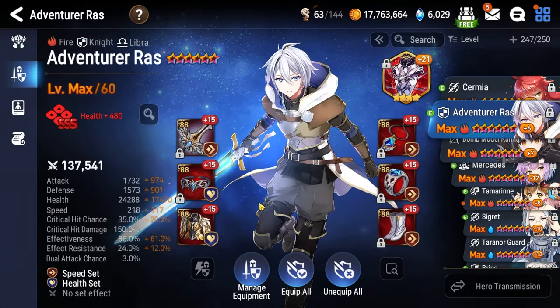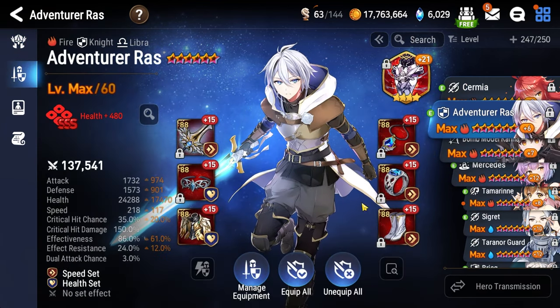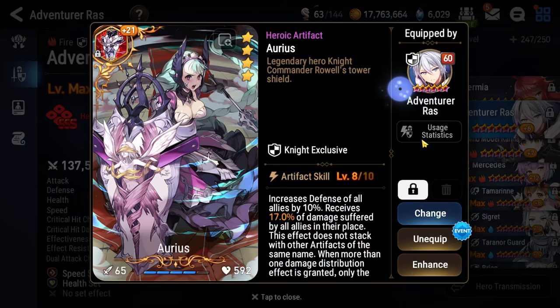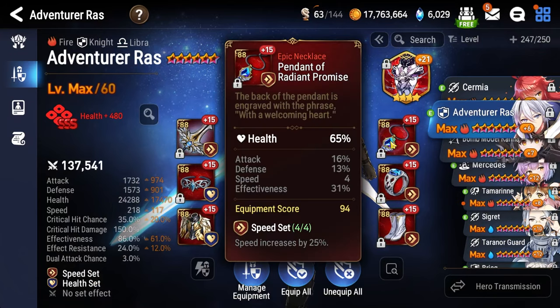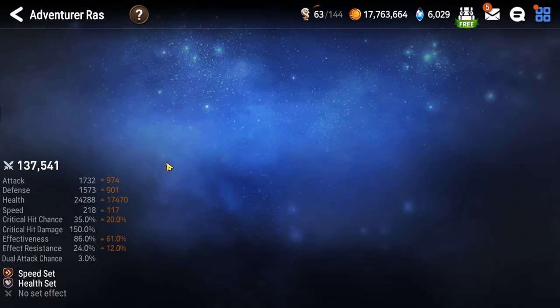For the tank it's Adventure Arrows, for the obvious reason of Command Strike Soulburn being absolutely broken. He's built the same way we've used him throughout Abyss: Aureus is the artifact, health percentage necklace, health percentage ring, boots are speed, effectiveness over 85 percent.